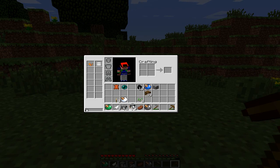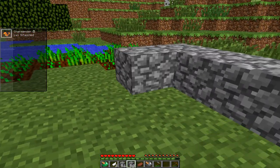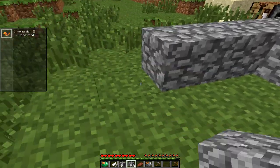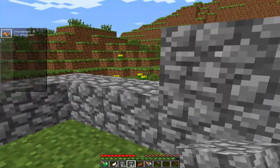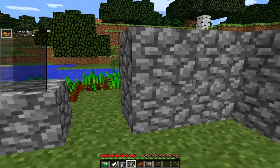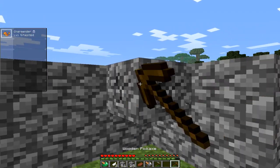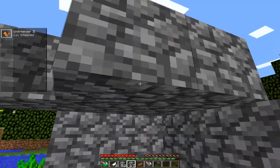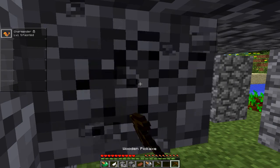I guess I can use all this cobblestone to make a little shack for the time being. This will definitely get upgraded. When I say a shack I mean a freaking shack - no windows. Oh yeah, this is happening. My little hobbit hole - that's what we'll call it. Look at that, that's so beautiful. Really like what you've done with the place!